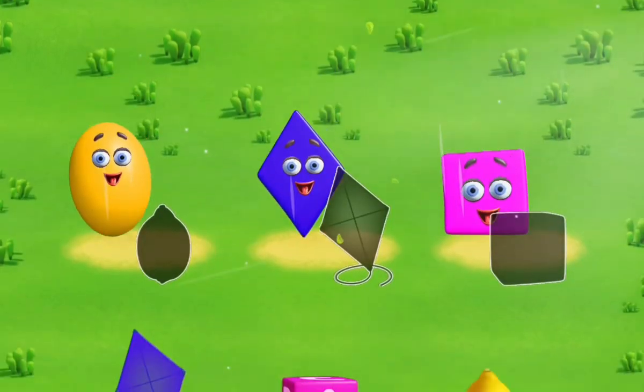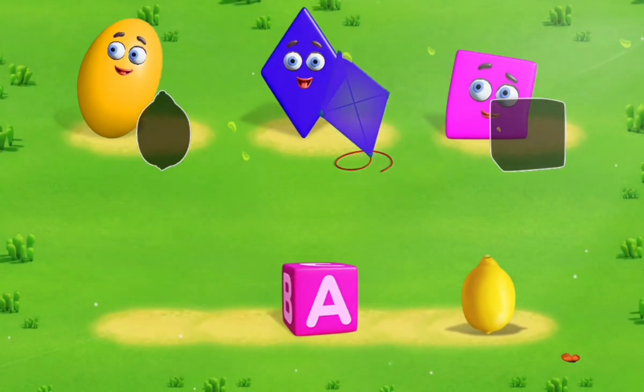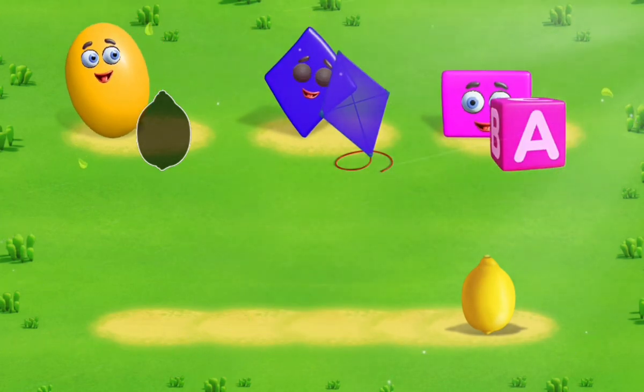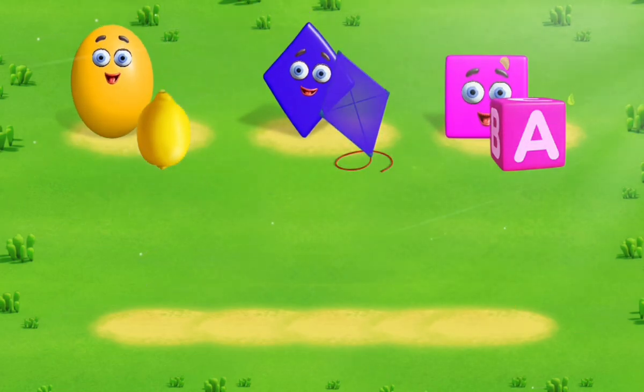What shape are the objects? Move the object to a similar shape. Yes, a kite resembles a rhombus. Correct, a cube looks like a square. Good for you. A lemon is ellipse shaped.